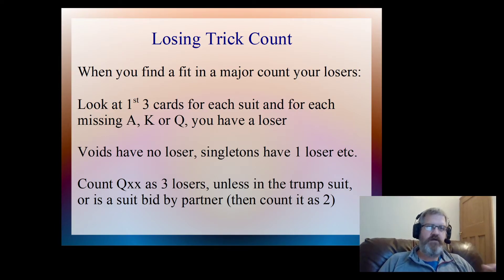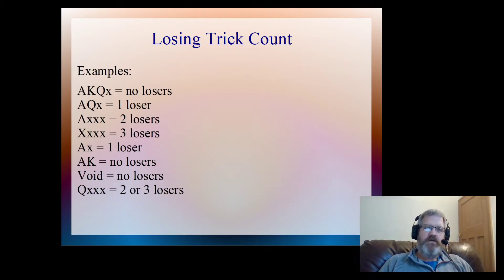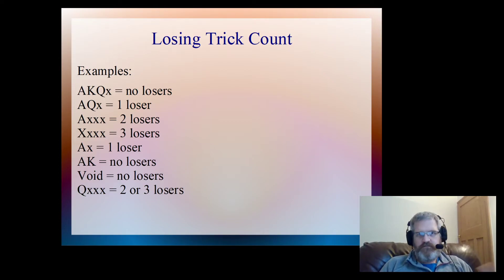So let's have a look at some example holdings in given suits and see how many losers we can count. If we have the ace, the king, and the queen, then no matter how long that suit is, we'll have no losers. Ace, queen, x - we'll count that as one. Ace and then small cards - we'll count that as two. If we just have small cards, then we have a maximum of three losers - we're only looking at the ace, the king, and the queen. Ace-x - that's one loser. Ace-king doubleton - no losers. A void - no losers. And then queen-xxx - we're either going to count as two or three losers, dependent on the bidding situation.